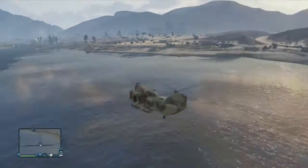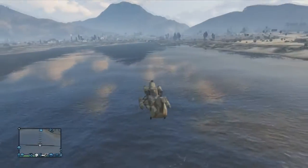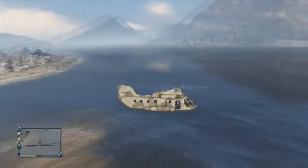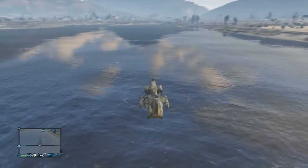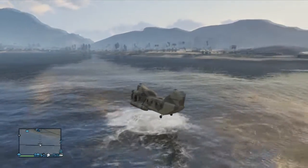Hey guys, ModernGamers here and today I'm going to be showing you how to use a cargo bob as a speedboat. The first thing you want to do is grab a cargo bob and get to a stretch of water like this, somewhere that's not too shallow, and just slowly hover down to the water until you can see that you're floating.